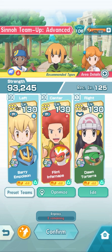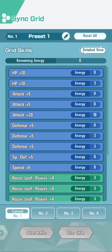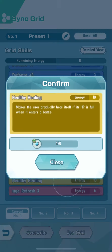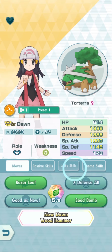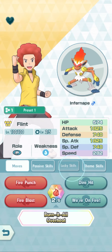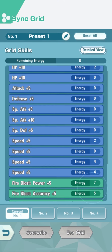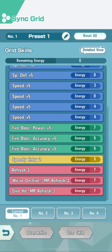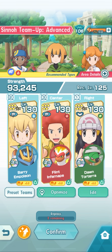Here are some of the yellow tiles that were in the grid. This was Dawn and Torterra's, and then following that were the skills and theme skills. Lastly, we have Flint and his Infernape and the grid skill details. Thanks so much for watching, everyone — I'll catch you in the next video. See you then.